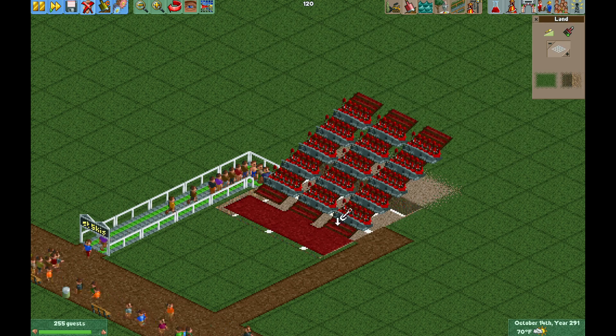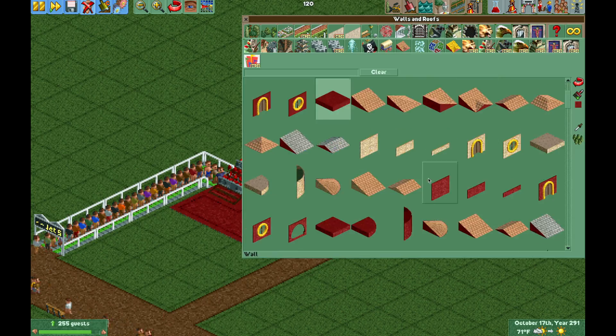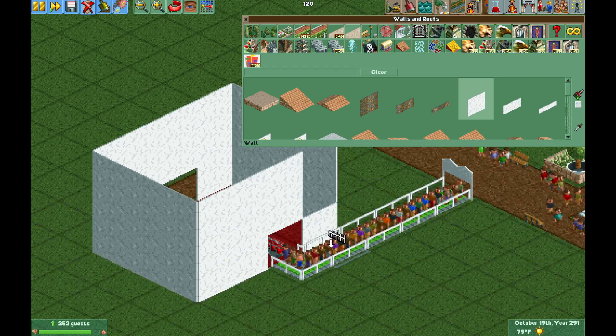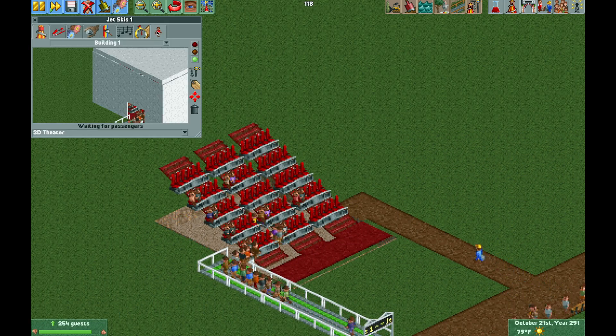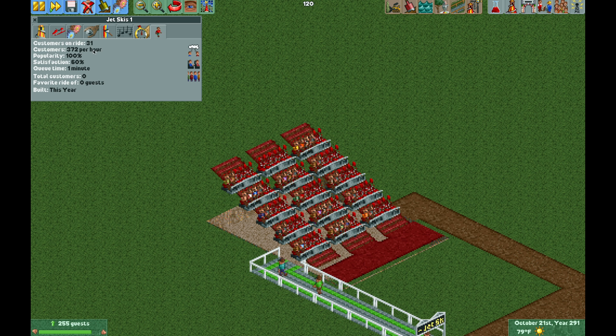Now I'm going to make a very crude theater building — I'm sure you guys can do a much better job — but this is just for the sake of the example. It's quite an ugly theater. Now you can see the guests getting on the ride and they are loving that stadium seating — lots of options for everyone to sit. The jet ski trick is enabling single riders, and here we have our 31st rider, so it is allowing odd numbers of riders. The harness is closed and they are enjoying their film.